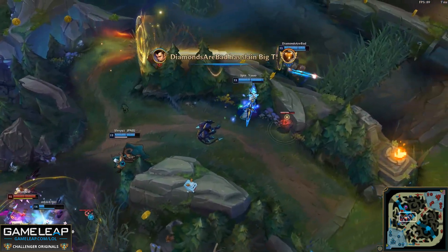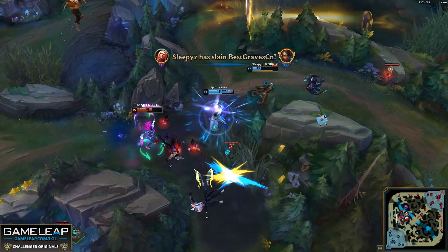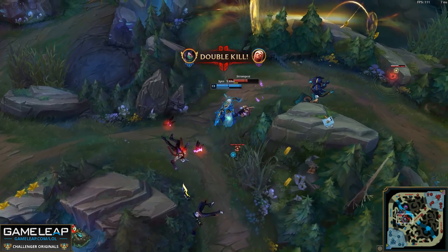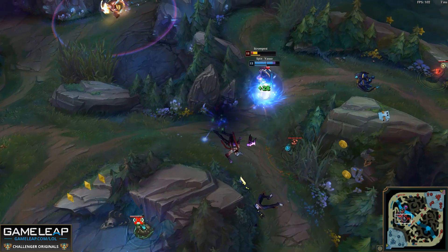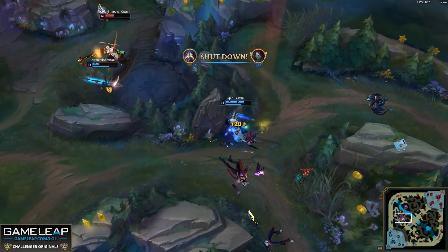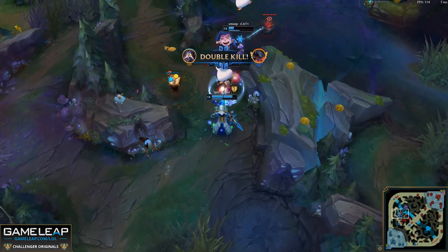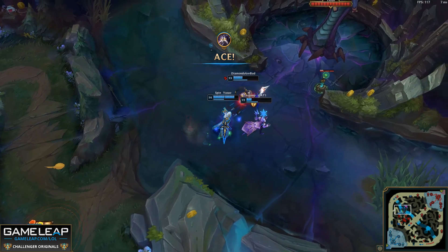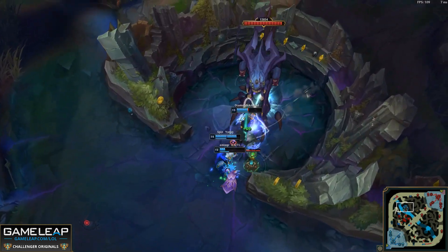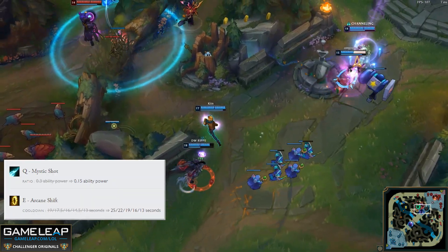The only thing that might stop Kassadin from raining terror is the strength of LeBlanc and Azir this patch. Both of these champions destroy Kassadin in the laning phase and make it hard for him to get out of lane. They are also able to match him in scaling, so Kassadin is not very good into those two picks. However, if these two picks start receiving a lot of bans, expect Kassadin to reign terror on solo queue. Ezreal is going to be receiving significant nerfs to his AP itemization.